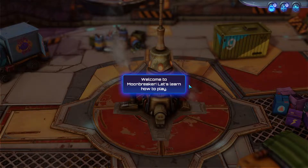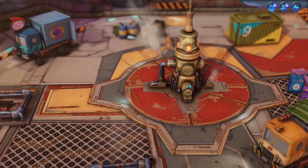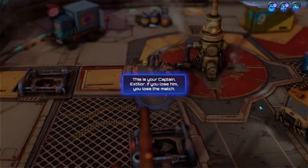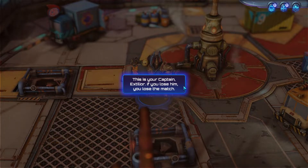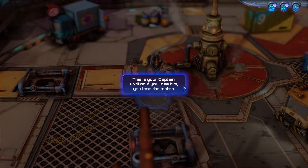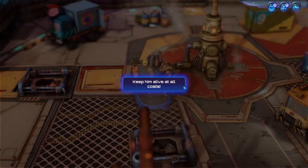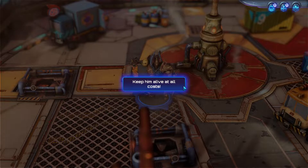Welcome to Moonbreaker, let's learn to play — that's what I'm here for. This is your captain, a stealer. If you lose him, you lose the match. So we're going to try not to lose him. Keep him alive at all costs — makes sense.